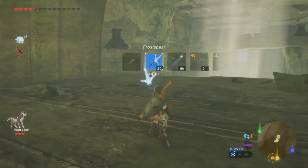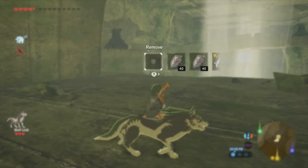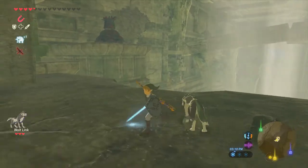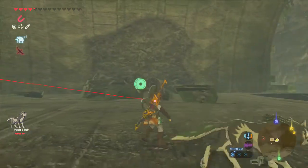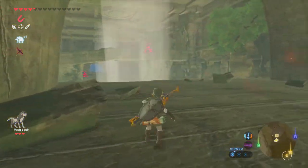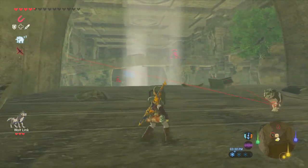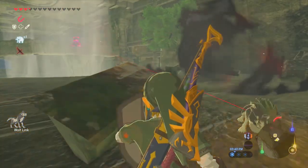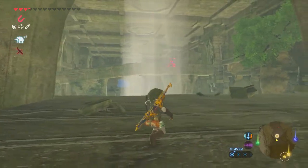We'll start with the crap shields; hopefully we can get some parries off. Oh god, there's a lot of guardians down here. That dude sees me from way back there. Wolf Link, run! Oh, you're gonna get murdered! He has to retreat — tactical retreat. Well, that didn't last long.